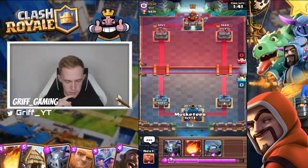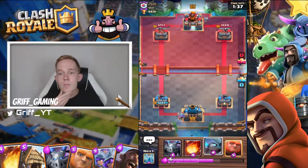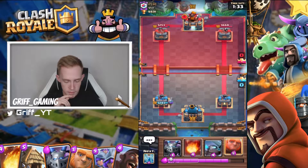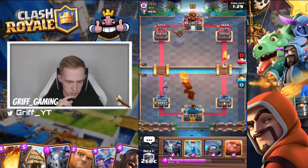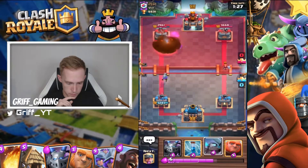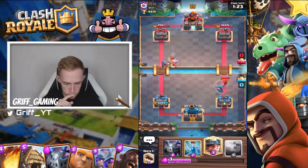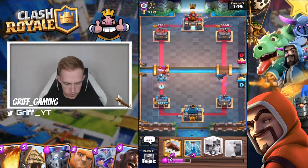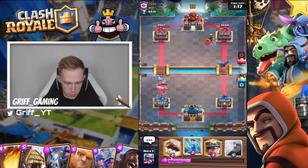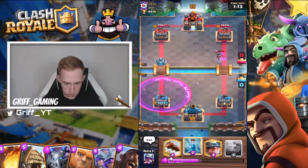Pretty equal on tower damage. I'm going to start with musketeer in the back again. Mini pekka will be useful against his lumberjack and e-wiz. I'm just going to take that fireball value. I'm going to put on mini pekka here, put mega minion over here. I've got a zap ready — okay, I'll place that.